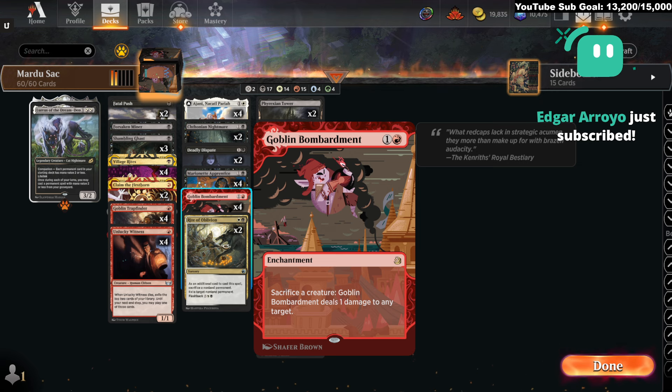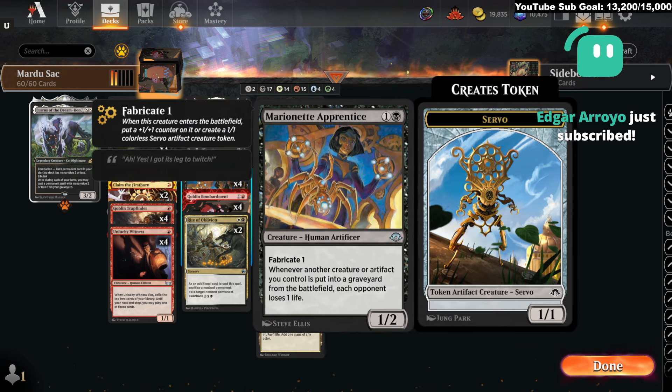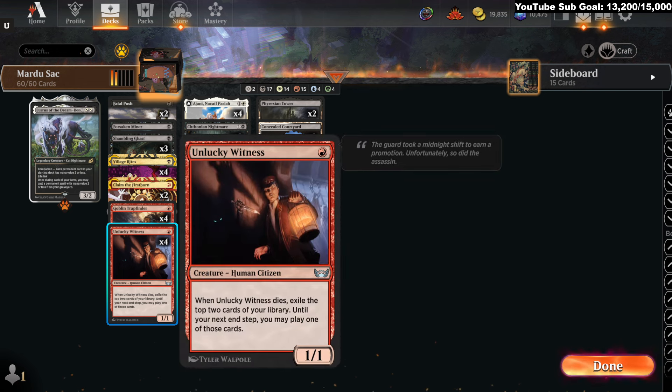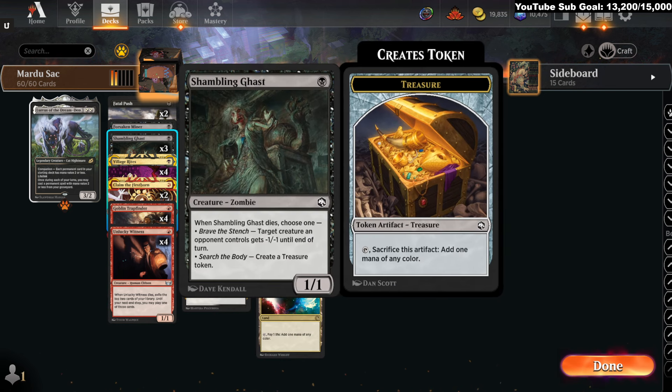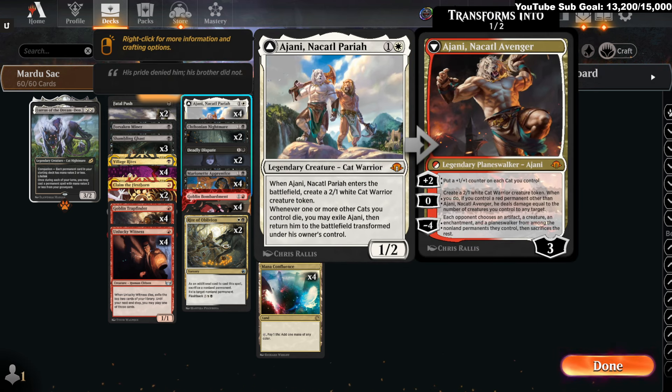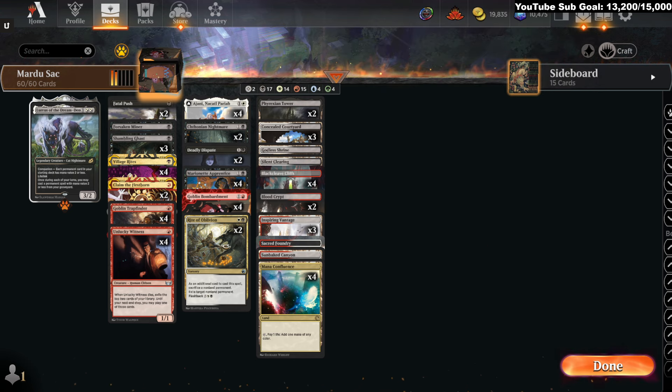You have things like Claim the Firstborn, very good against Lurrus mirrors, a whole bunch of removal. It's very much a deck built around Goblin Bombardment — we are looking to bombard our opponent over and over again. Marionette Master deals extra damage. You get value with Goblin Trap Finder that replaces itself. Unlucky Witness replaces itself. Shambling Ghast can be used as removal. And then we're also incidentally in a Jegantha deck.